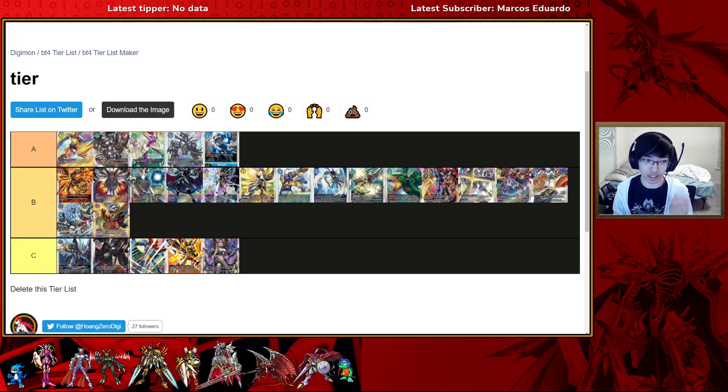Nail Bone is a 7-cost option that lets you revive one level 4 and one level 3 from your drop zone. If you cast double Nail Bone you get four bodies for free and out-tempo your opponent. The deck is very combo-centric and piece-reliant, but if you can resolve those pieces it's really powerful. The last deck in A-tier is Rookie Rush, which receives a big buff in the form of Strabimon, Lobomon, and Aqua Viper. Lobomon gives Rookie Rush another kill shot once they get all that chip damage in.